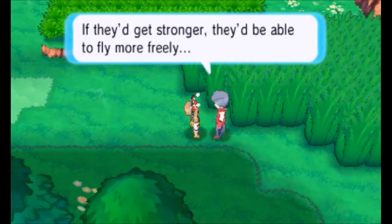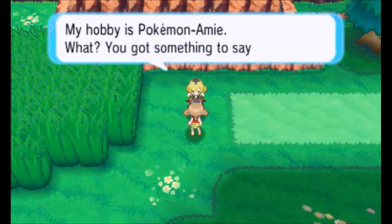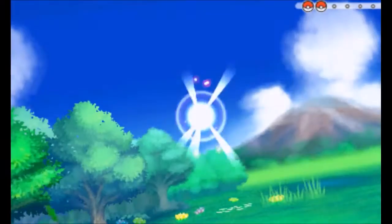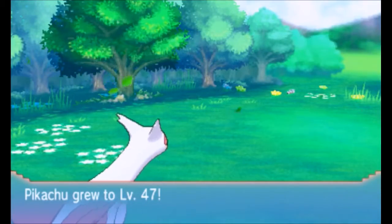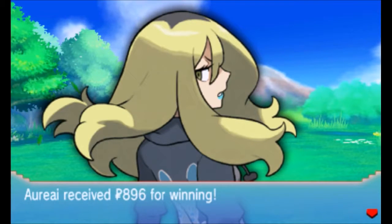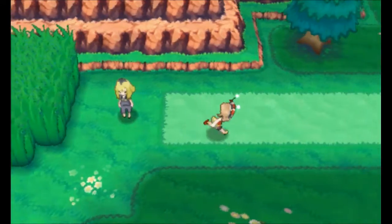If they get stronger, they'll be able to fly more freely. I too want to learn how to fly. My hobby is Pokemon Amie — you got something to say about it? No problem at all, I do it too. Delinquent Miley with Cacnea. Pikachu's level 47! I'm not very good at battles. That's okay — you do you. Making fun of someone's hobby is insensitive. I agree.